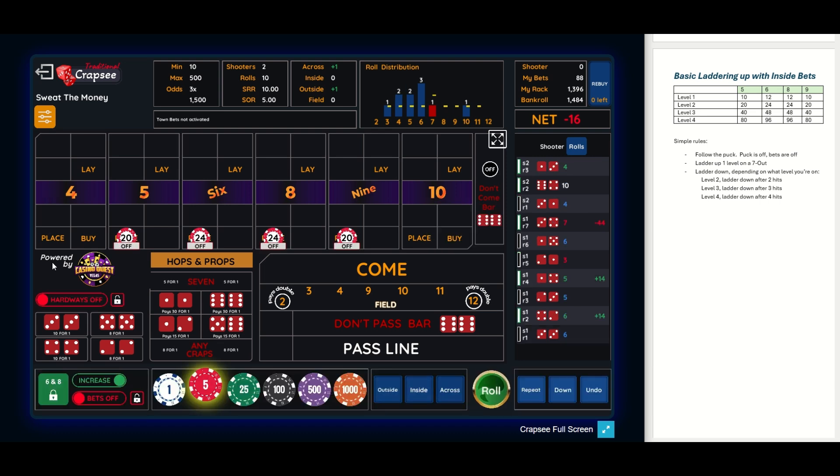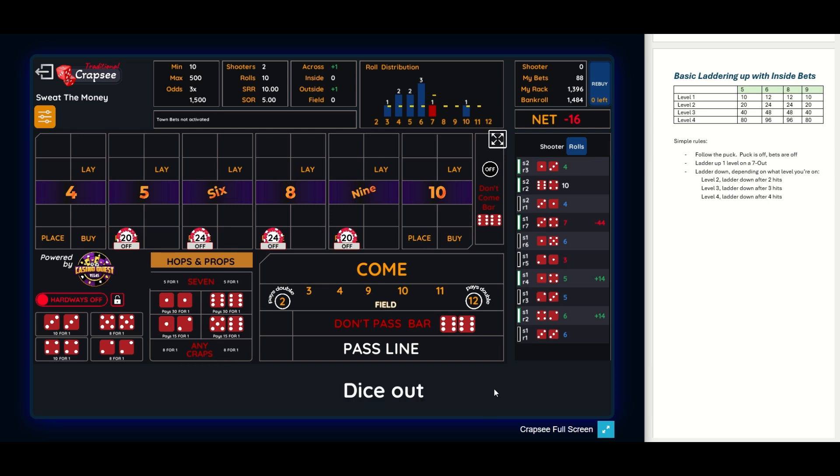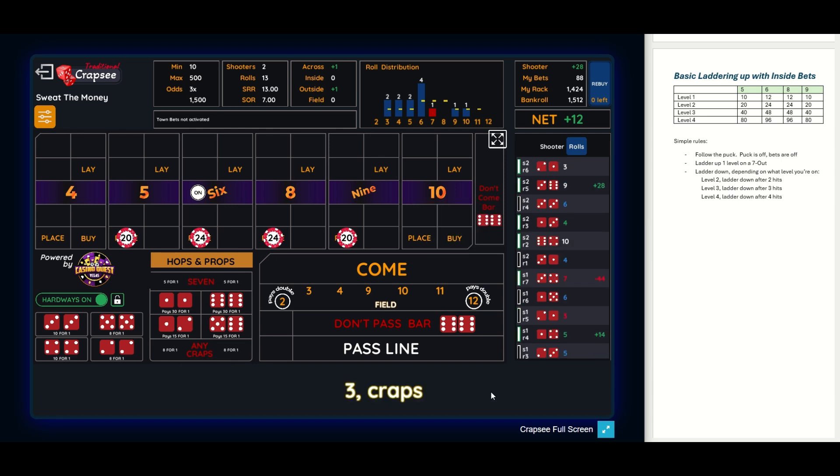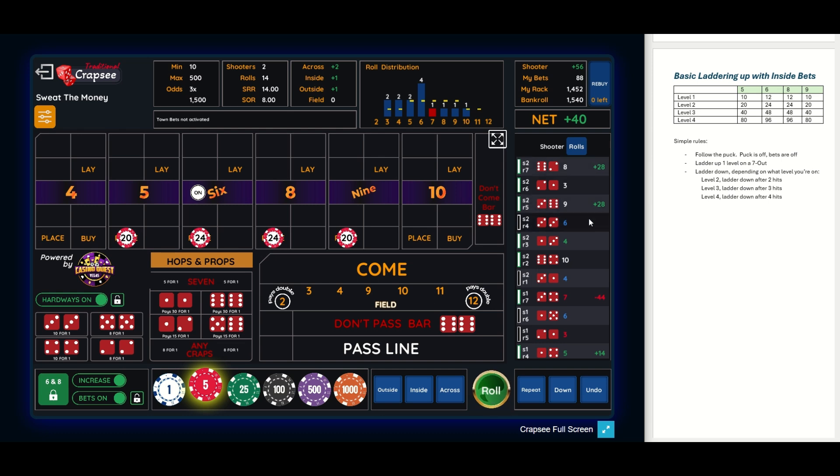There's a ten. There's a four — that's the point, it doesn't help us, it doesn't hurt us, but our bets are off. We need another point established. There's a six, so the puck moves to the six. Let's go ahead and roll — we need two hits. There's a nine, twenty dollars on the nine pays twenty-eight. We need one more hit before we regress back down to level one. There's a three — doesn't help. There's an eight — that's our second hit, so we're going to regress down to $44 inside.